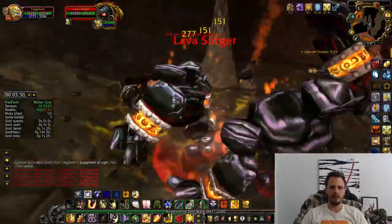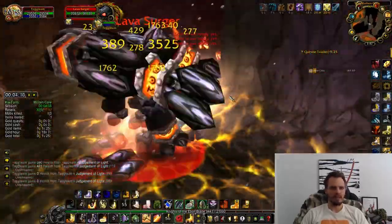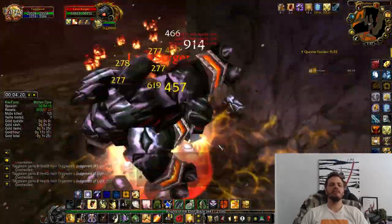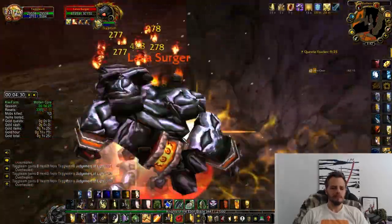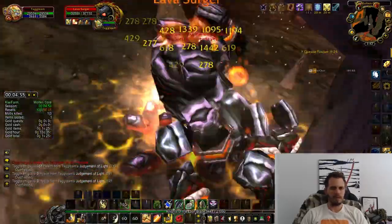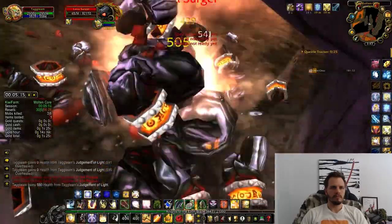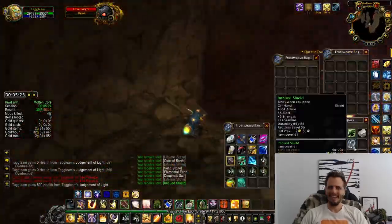The lava surgers, core hounds, and giants really present no threat to you. Keep Retribution Aura on, keep your Divine Shield refreshed, keep Divine Plea and Sacred Shield up — other than that it's pretty simple to just take them down. It's nice because sometimes they can drop some BOE epics, but usually you're just taking them down so you can move on to the bosses.